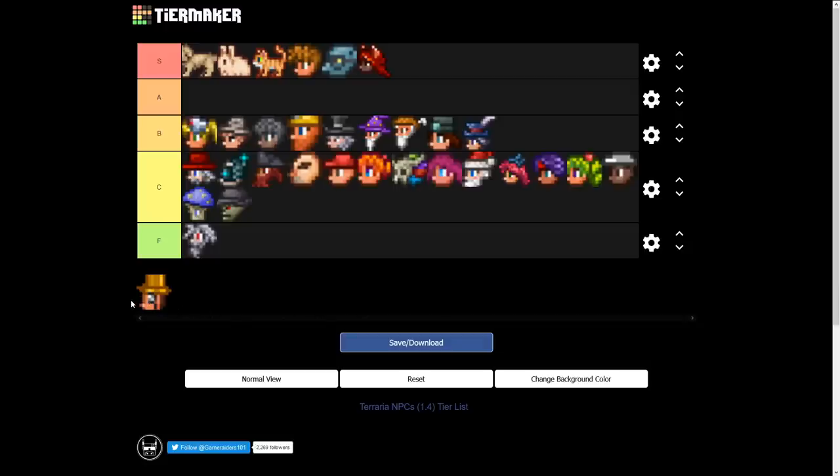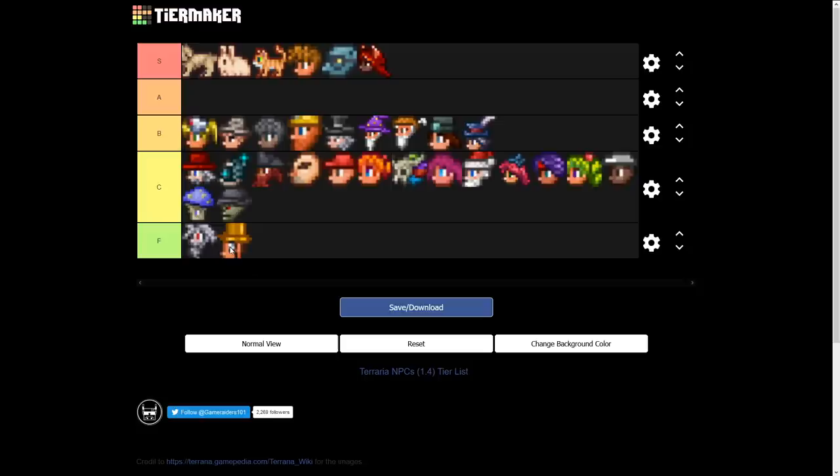Last but not least, McMoneypants — he was an unspawnable NPC during a Chinese New Year event on mobile. Since he's unspawnable he doesn't do much, so he goes in F tier. He is very snazzy looking though — clean fit, I'll give him that.